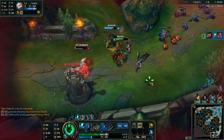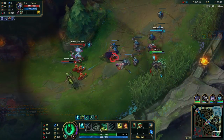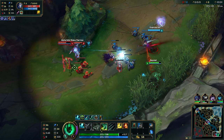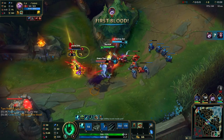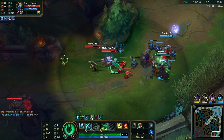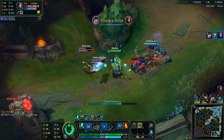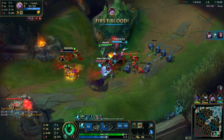The worst case scenario is that you will only get the enemy AD carry's flash. Even then it's a pretty decent trade, because the next time you hook the target without the flash, they are going to die. The best case scenario is that they get greedy, they don't flash, they don't heal, they don't do anything — so you play them in, you hook them, you ignite them, and they're going to die. Sometimes you can even kill both of them.